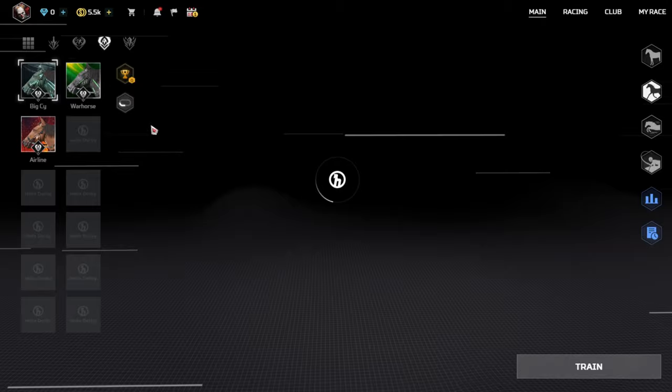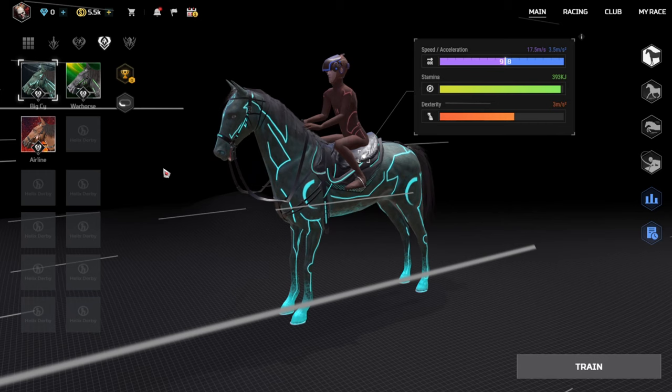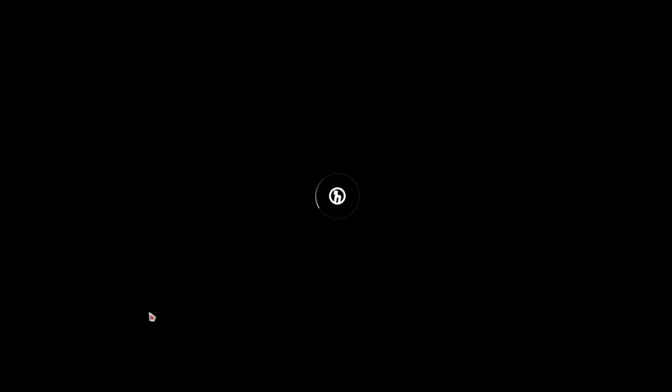I'm going to go for the hybrids. We're going to go for Big Psy. Big Psy looks like a Tron horse — we love to see it. I'm petting my horse. Let's go. Let's do some training on Big Psy. Noble Stride Raceway starts immediately when six horses are ready. All of them are bots again, so we're racing up against bots. I kind of want to wait until I get to level six so I can compete in the ranked races.